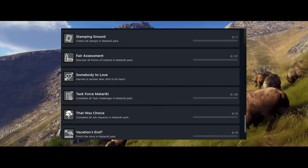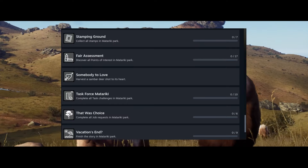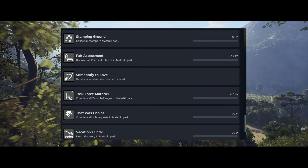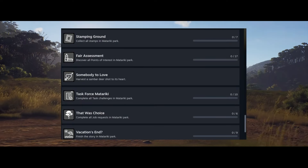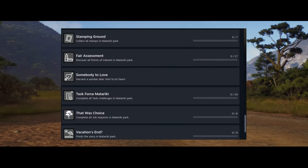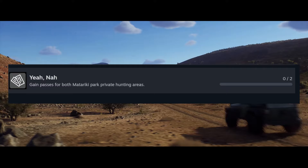Today the Steam achievements list was actually updated with the achievements for Matariki Park. I actually saw this in the Way of the Hunter official Discord, which I will link in the description. Here you can see we have a number of achievements from completing the story missions, completing all job requests, all task challenges, shooting a sika deer in the heart, discovering all points of interest, and collecting all stamps.